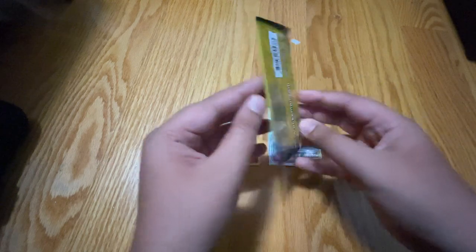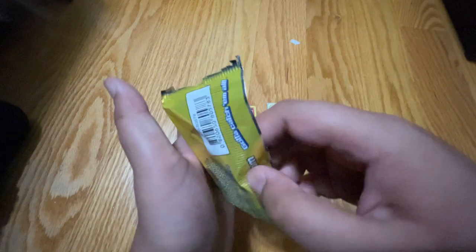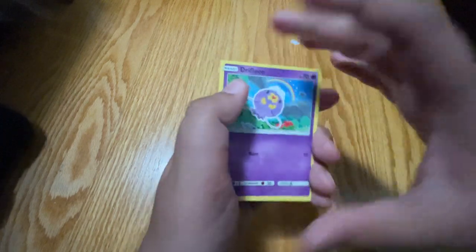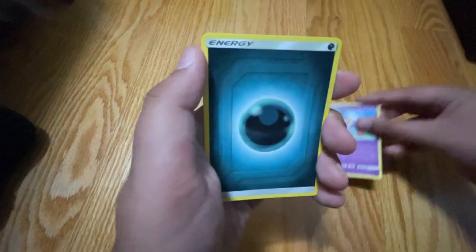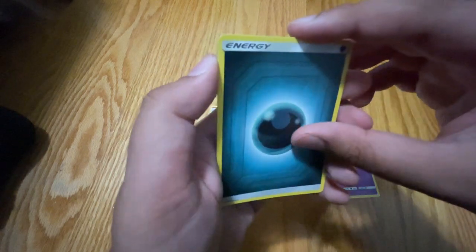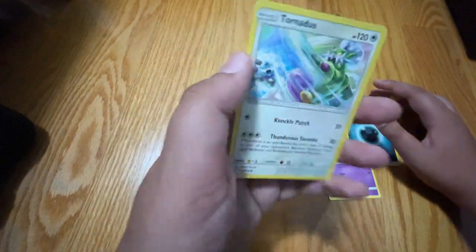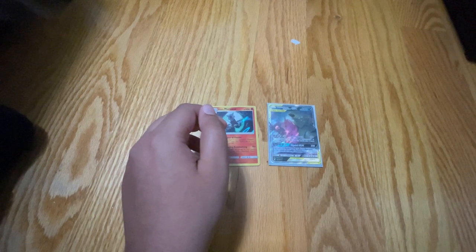Our second pack of Unified Minds. We get a Drifloon and a Metal Energy. And the last card is a Tornadus, non-holo.